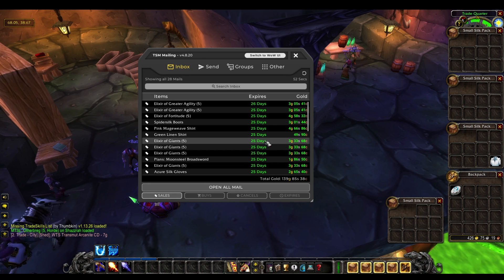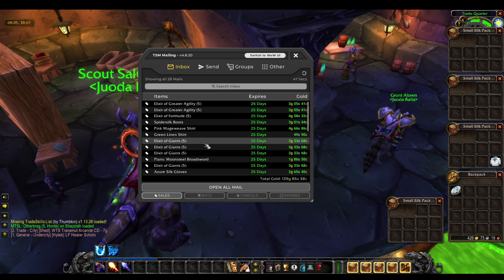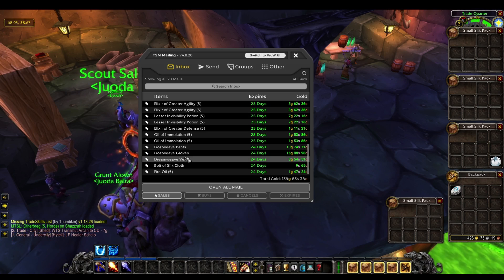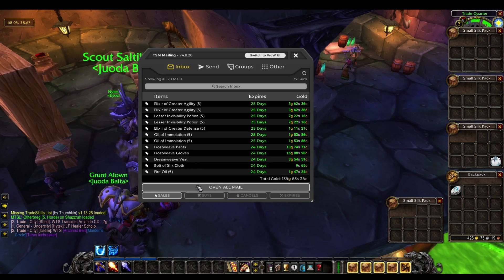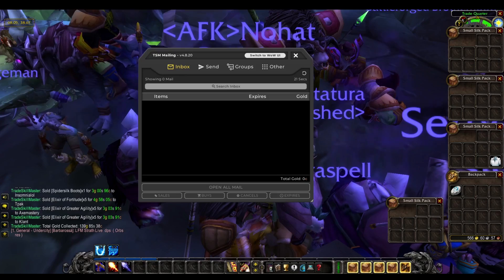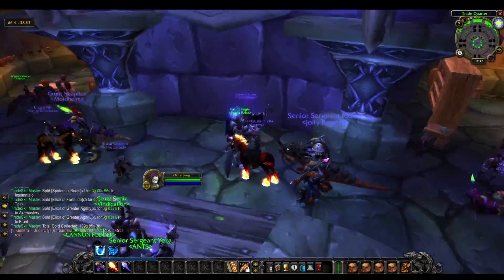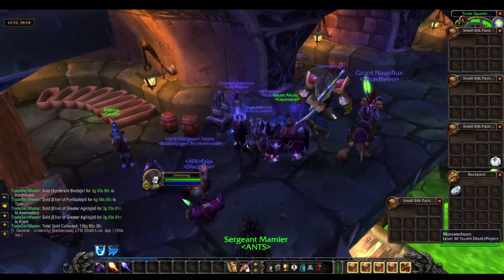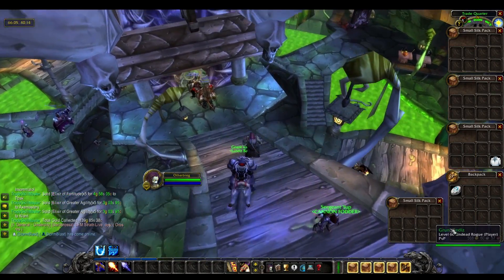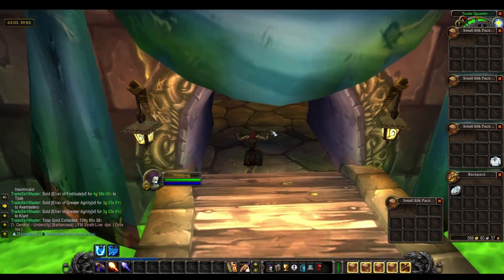In the final lot of mail we have 140 gold. Again, potions, more potions, tailoring gear. Nothing too exciting but still 140. The Frostweave stuff sold which is good because that's quite expensive to make. So 414 plus 140 is 550 — like 555 gold in the mail. That's by far our biggest mailbox ever on this challenge. We're now on 560 gold, in fact we're at 566. My main character is about 10 gold as well, so we're on about 575 gold across the account.